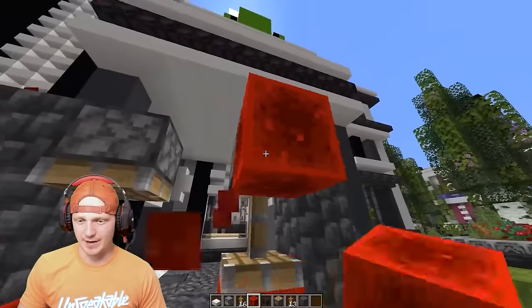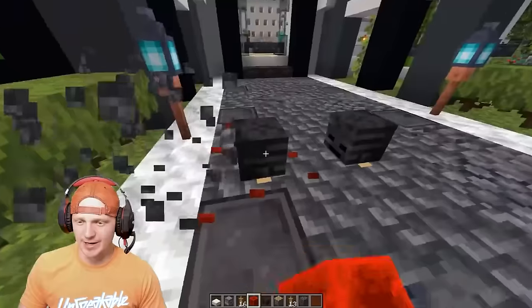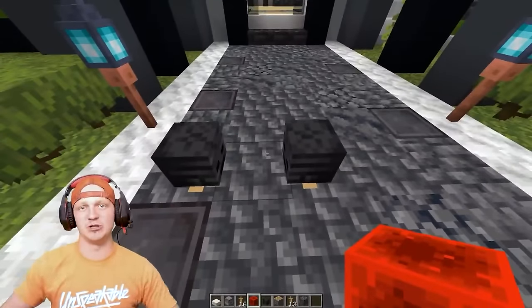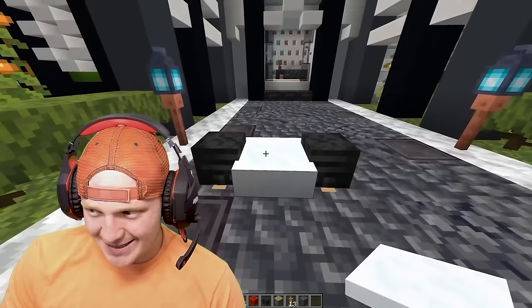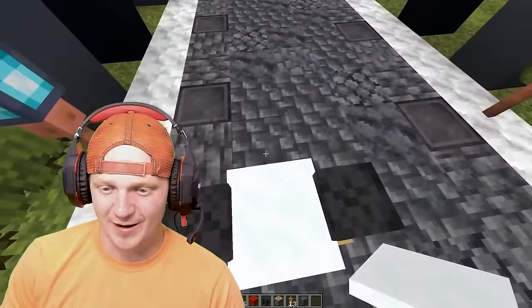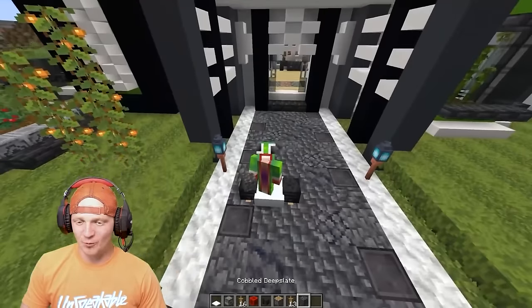Then we're going to do the same thing with the ground — drop these down, take them back, drop them in again, then delete all the redstone. Now you've got two tires just floating on the ground pushed into each other. Next, place down some snow to get to that perfect height — you want the tires to peek out a little bit just like a hoverboard. Hop on it and you've got yourself a hoverboard!